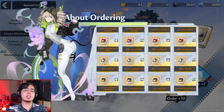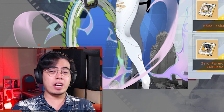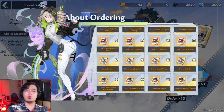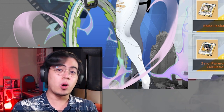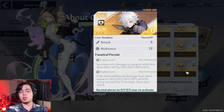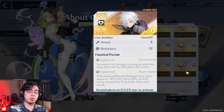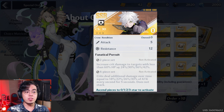Now let's talk about the DPS characters — these typically have a high charge stat. For the DPS characters Crow, Samir, and Tsubasa, your go-to is the two-piece Samir and the two-piece Crow. The two-piece Samir gives you more and more damage the more you attack — pretty straightforward. The two-piece Crow gives you more crit damage to targets with less than 60% HP. This works well because Crow, Samir, and Tsubasa have a high crit stat, and you need a high crit rate to deal crit damage.